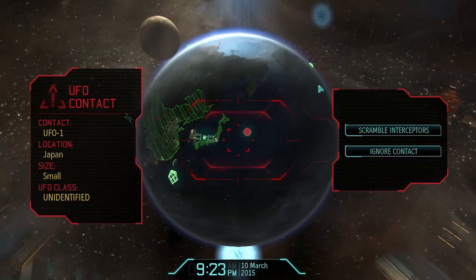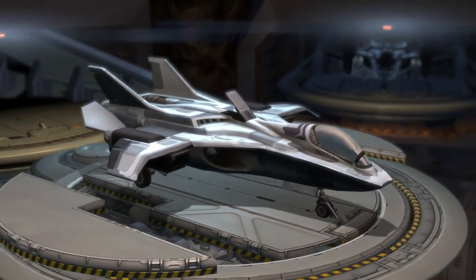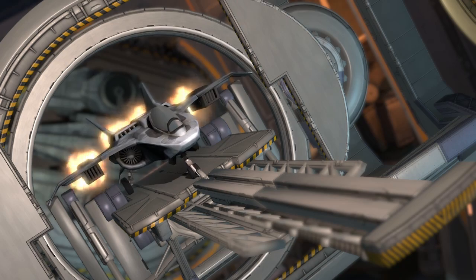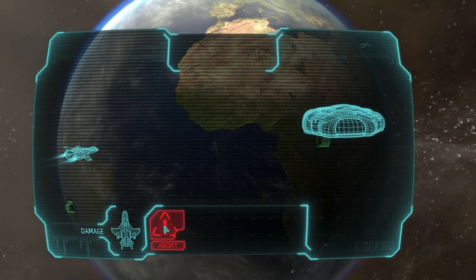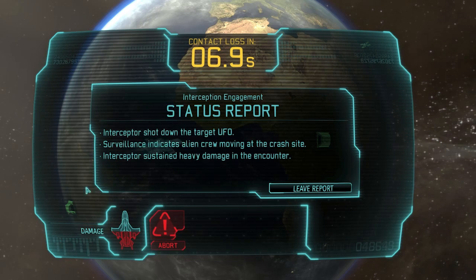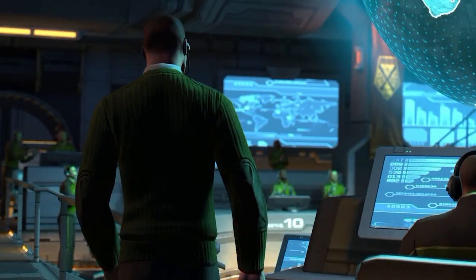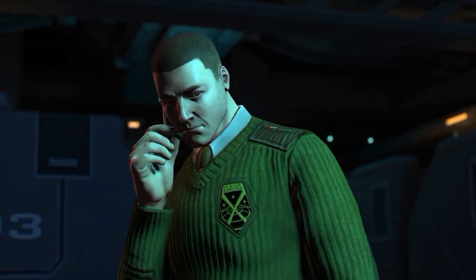UFO contact — let's go scramble some interceptors. Send one off, and then we hope like hell that it does not get shot down. It's zooming over. The only button I can press is abort if my ship takes too much damage. Later on I can buy other stuff to increase aim and avoidance. Yes! We shot down the UFO — this interceptor is going back for repairs. Solid copy, Voodoo 37. Nice work, Central out.